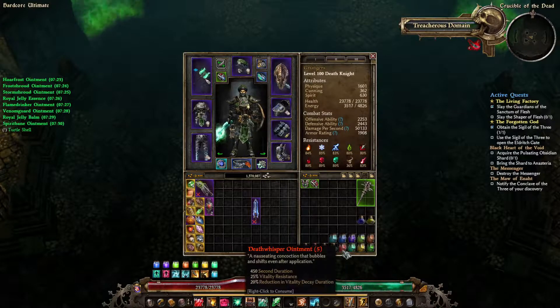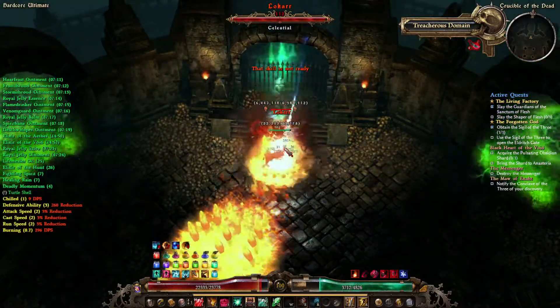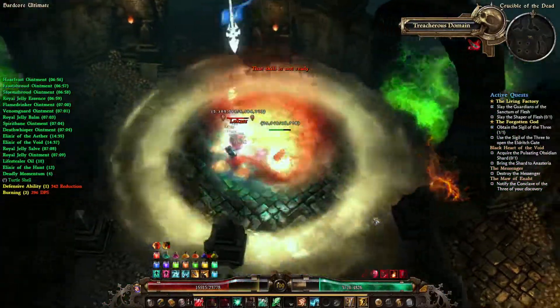Lokar is probably the easiest of all celestials, but don't be fooled — he can still do a lot of damage. Most of his abilities are fire type, but he does have some lightning damage as well.